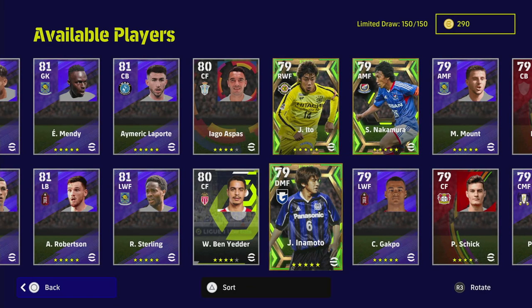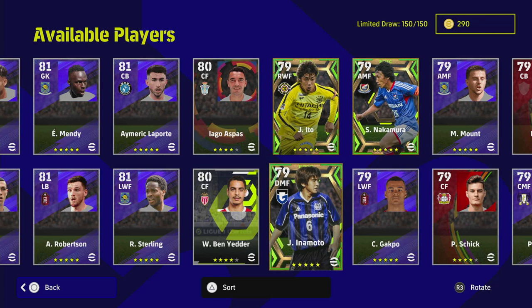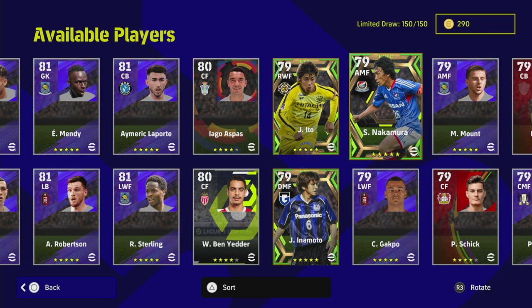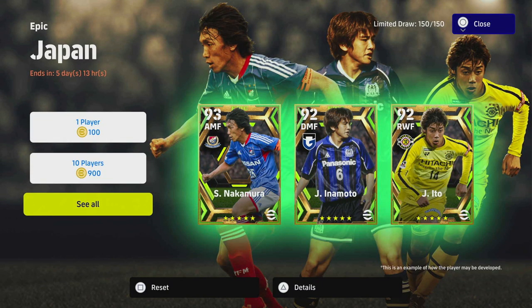Do I recommend these? It's hard to recommend them because they cost money, but yes. I already have Ito; I'd like Inamoto but I'm probably not going to spend a spin for him because I have Viera and Makelele. But if you're looking for an end-game DMF, Inamoto could be it — plus a really good AMF option and an excellent winger. They are good choices, but it's up to you guys. Hope you enjoyed this deep dive into these three players — we'll be back soon, peace.